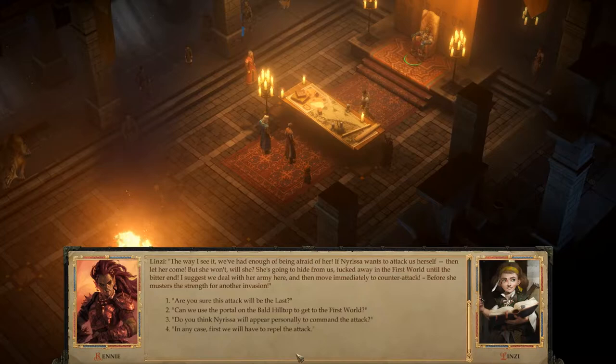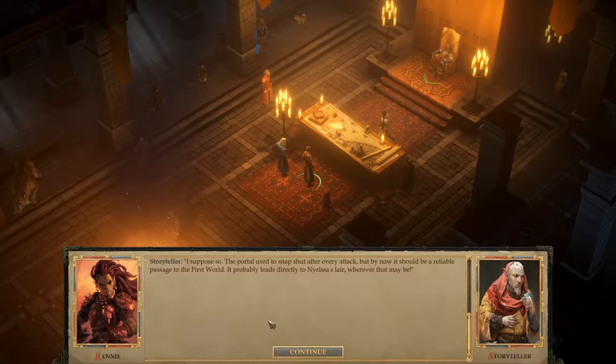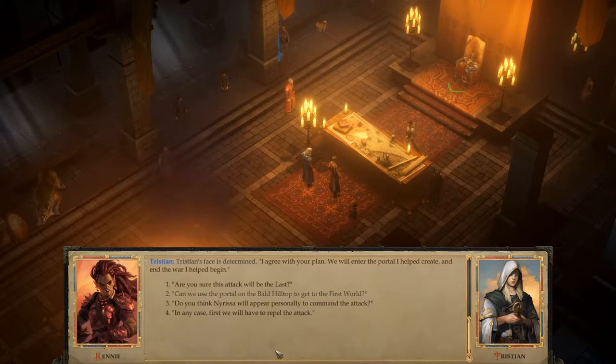'I agree with the storyteller. I visited the Bald Hilltop and the portal to the First World is almost stable. It appears that by the time of the next attack, it will be steady enough to become a permanent bridge between Glorian and the First World. We've had enough of being afraid of her. If Nyrissa wants to attack us herself, then let her come. But she won't — she's going to hide, tucked away in the First World until the bitter end. I suggest we deal with her army here, then move immediately to counterattack before she musters the strength for another invasion.' Can we use the portal on the Bald Hilltop to the First World? 'I suppose so. It probably leads directly to Nyrissa's lair. We will enter the portal I helped create, and end the war I helped begin.'